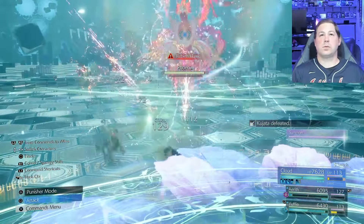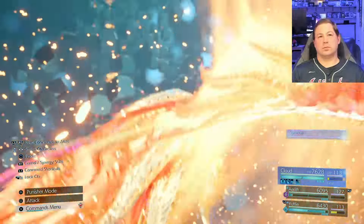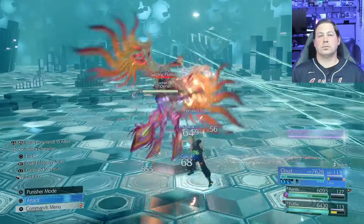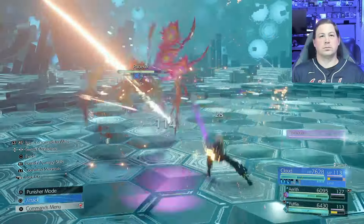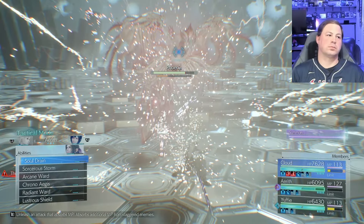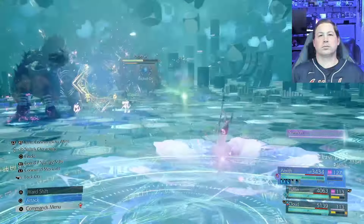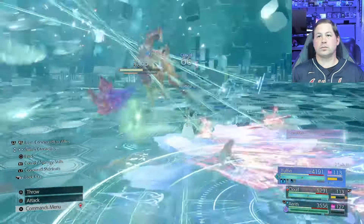Aerith has a materia that causes her limit gauge to be gifted to Yuffie and Cloud, which speeds up the process. The only time I really miss Aerith's limit is when things are going very wrong and I'm trying to mount a comeback, or on Sephiroth where Planet's Protection would come in clutch. But I stand by that decision — the benefits of getting limit faster outweigh the cons. When using the limit, it's a tremendous opportunity to use the synergy skill too, since the enemy isn't attacking while Cloud's limit is demolishing it.